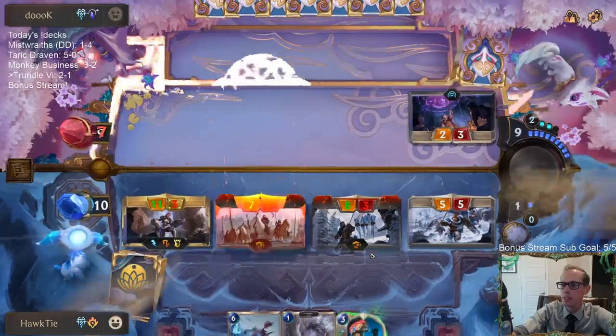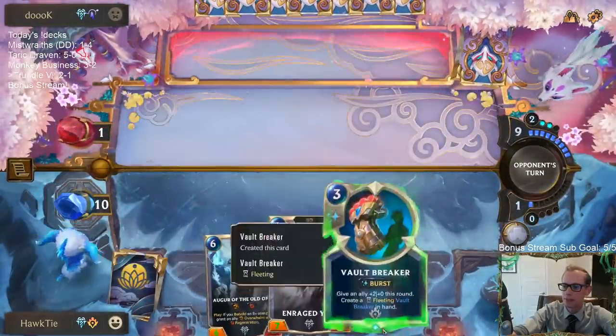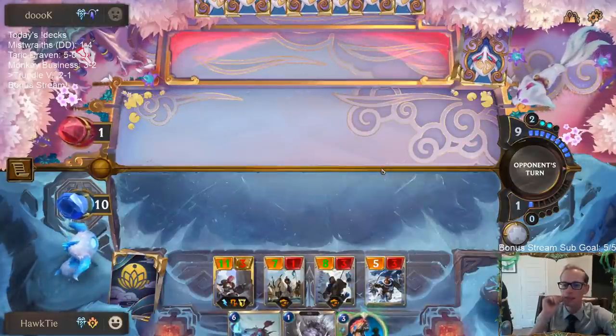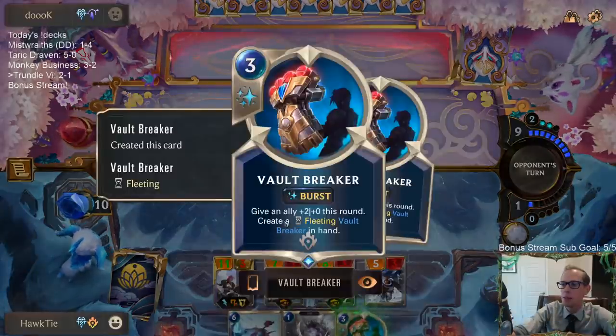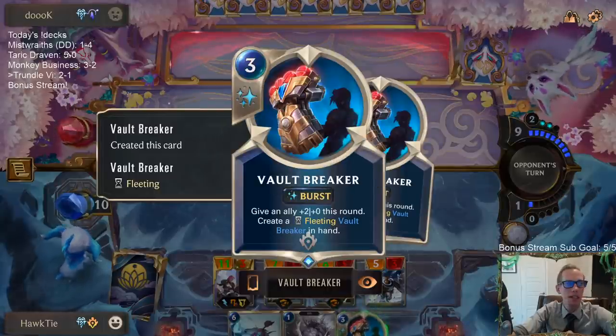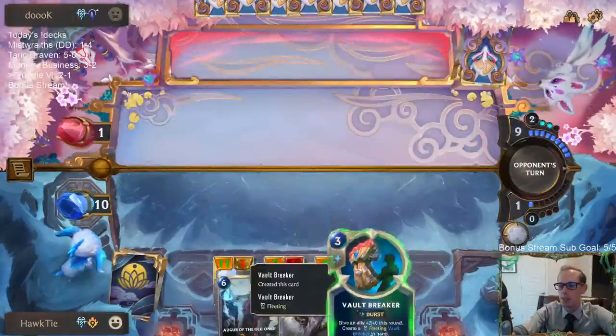Now we draw another Mystic Shot — oh it still did six damage. In my mind with the three mana I was just thinking give an ally +3/+0, probably because we just got done playing Might a little bit ago — the three-mana plus three.